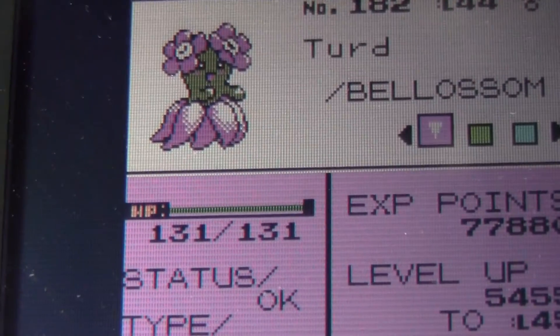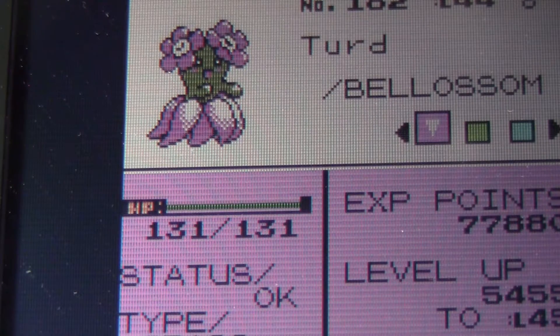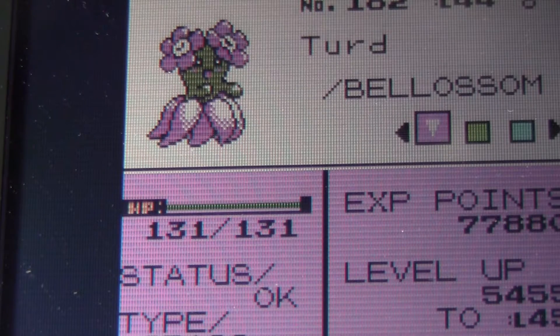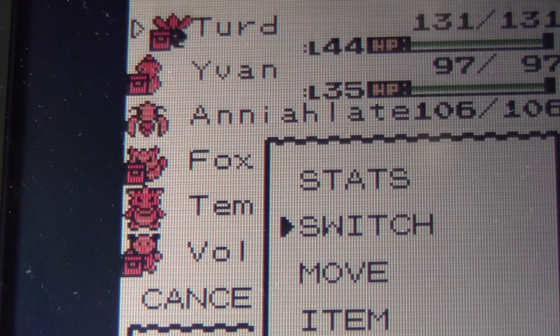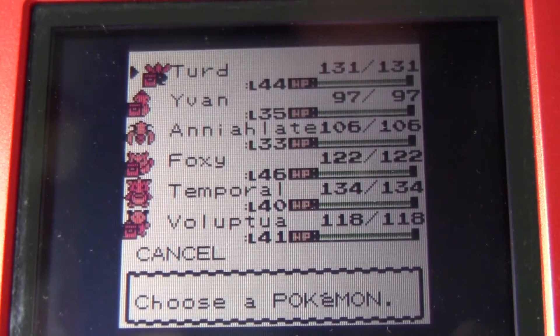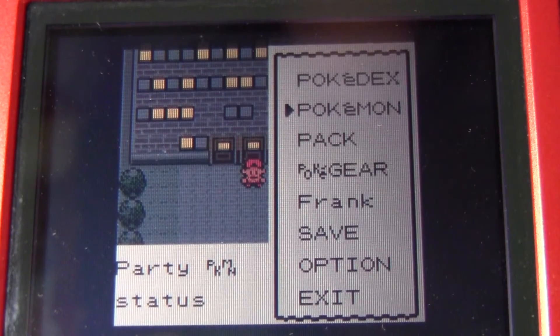Congratulations — Turd evolved into a Bellossom! There you go guys, a Bellossom. My plan for this Pokemon is to level it up to level 55, and then it learns Solar Beam, which is a pretty powerful Grass-type move. I'm also going to teach it Sunny Day — I have TM 11 for that. It'll know Solar Beam, Petal Dance, and also Moonlight, which works well with Sunny Day because it boosts the healing power. A cool thing about Sunny Day is that it helps Solar Beam work on the first turn without having to charge up. That's the plan — hopefully I'll have a good time using this Bellossom with the Elite Four. Until next time, hope you enjoy some more Pokemon Crystal Silver.